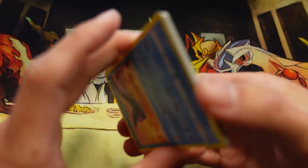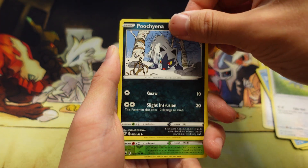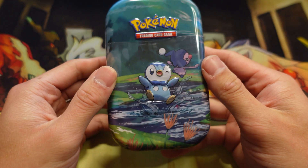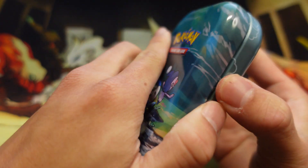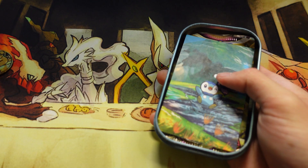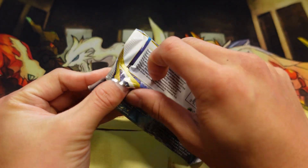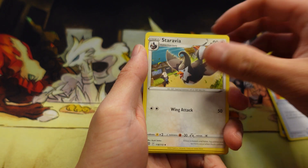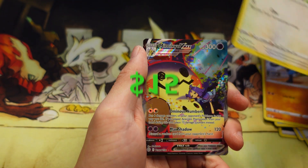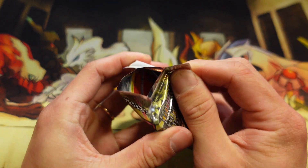Moving on to Astral Radiance — code card, got Lightning Energy, Overqwil, Kommo-o, Mantine, Voltorb, Basculin, Glimmet, Puchi, Heracross, and a Kleavor — non-holo. Moving on to our last tin, it's gonna be the Piplup. Let's see if Piplup can have anything better than that Articuno V. We'll open up Brilliant Stars first since we had better luck. We got Staravia, Burmy, Impidimp, Staryu, Riolu, Starly. Look at that — it's a Mimikyu V-MAX from the Trainer Gallery! And an Alolan Raichu. Moving on to Astral Radiance — this is the last pack before the PokeRev mystery pack.